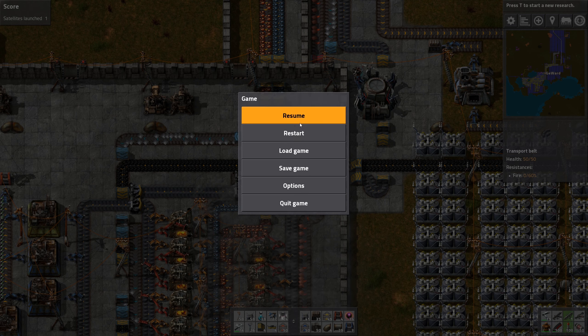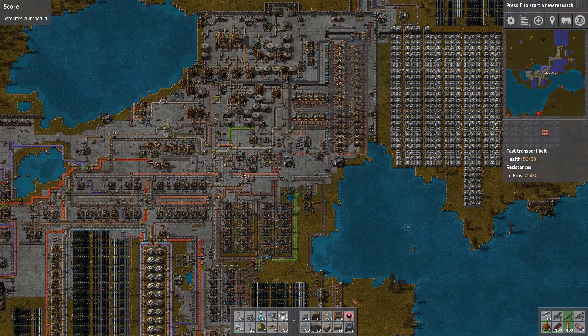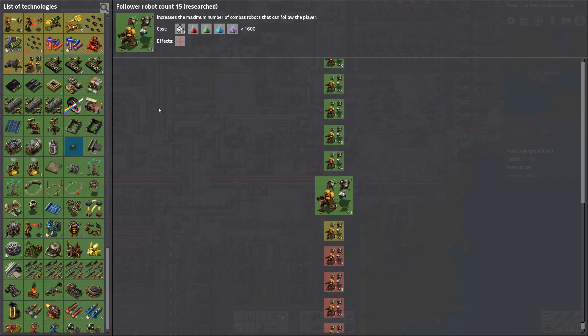Some more smelting — this is spaghetti guys. Where do I even start on this? I didn't finish research completely, and back then there was no infinite research obviously. I can already see another sin I committed here: that's the electronic circuit production and up there is a little bit of copper wire — cable. This is pretty dumb. Also productivity module 2s, and these aren't really getting enough copper. Mixed modules — that's even worse probably.